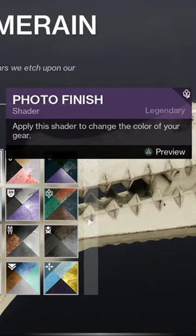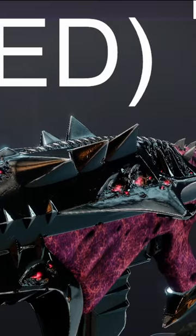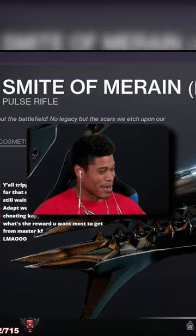So first, throw in Photo Finish. And we are gonna put... this here. And then when we ask Mom if we can have an adept harrowed, she'll say we have an adept smite of green at home. There you go. There's your guide for your adept weapons.